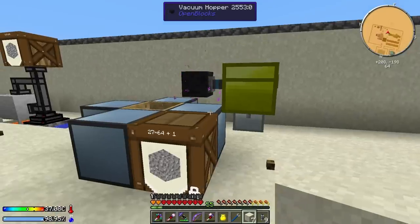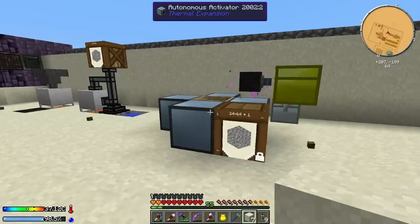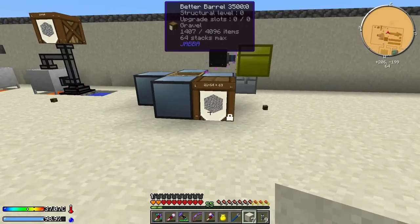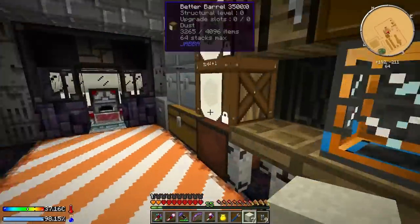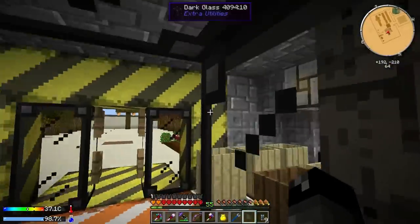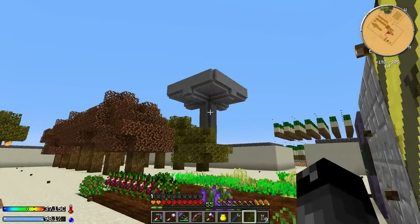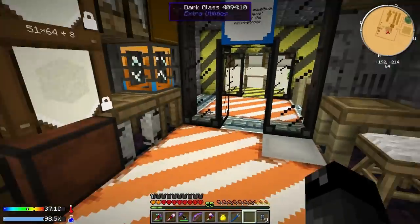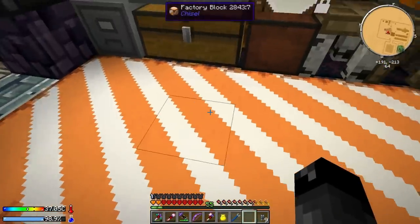We're collecting ores automatically - that's great. We can also set these up for sand and dust; just make some more autonomous activators, set up a few more stations, and we'll collect all the materials automatically. Now that's done, I think it's time to address the dynamo powering the grinder over there - it just doesn't provide enough power, so we might have to make another dynamo or two before sending more mobs down.